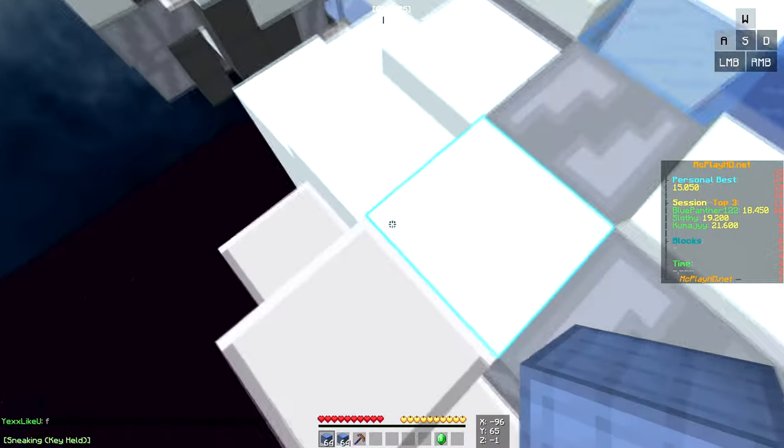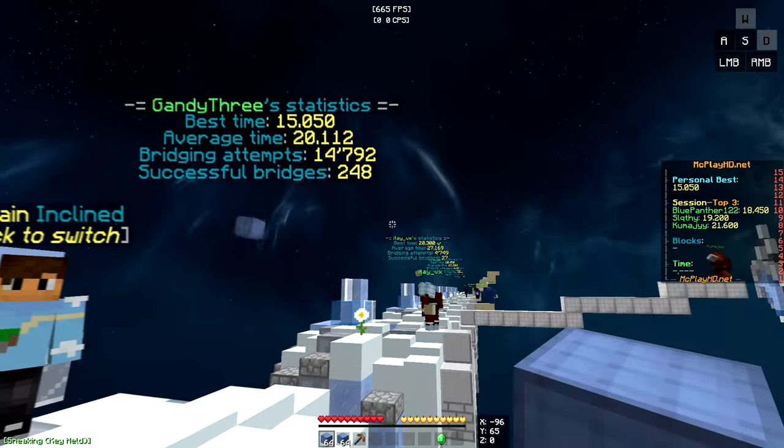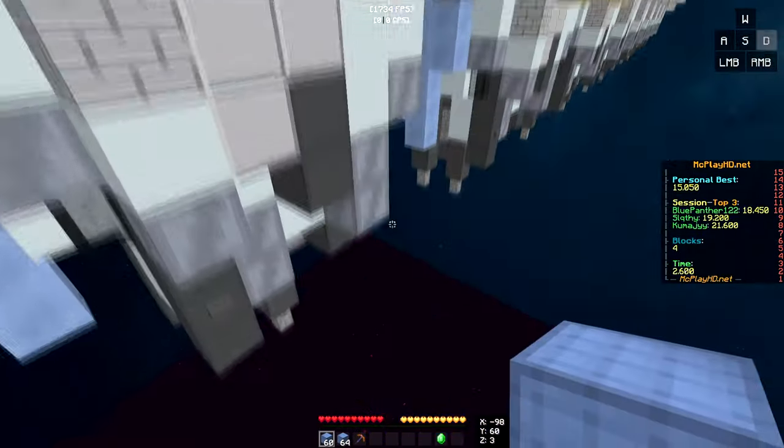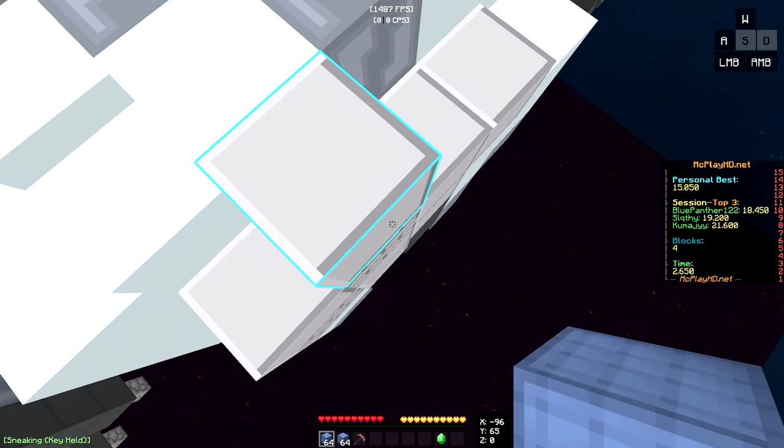Alright, so if you're just starting out, you're probably gonna have to learn the universal tactic of speed bridging. So most noobs I see, they literally slow bridge like this. But that's too slow — you can't be doing that. The better method is called speed bridging.